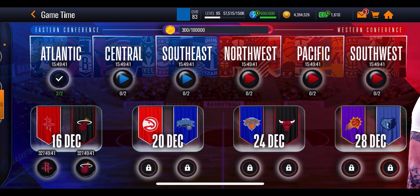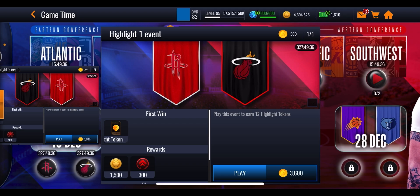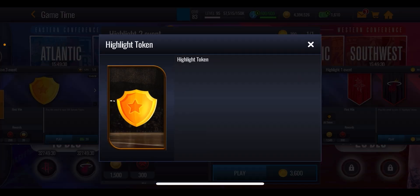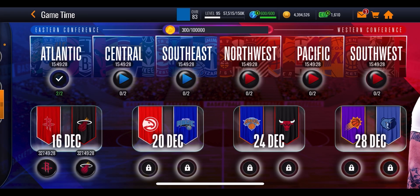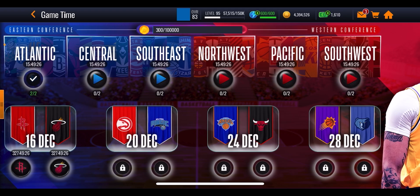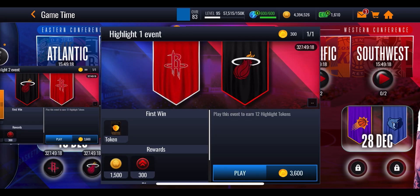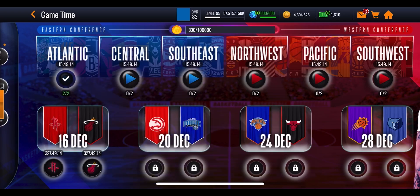You'll notice the bar at the top — those points are for playing the events along the bottom. Each of those events costs 3,600 points and gives you 12 highlight tokens. I'm assuming that will carry on throughout every single event along the bottom — it might not be the case, but I'm guessing each one will give 12 highlight tokens and require 3,600 points.